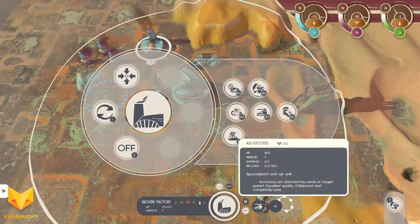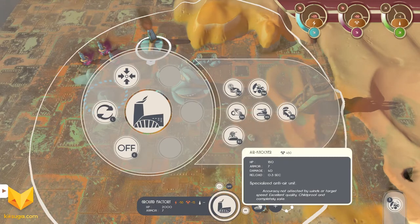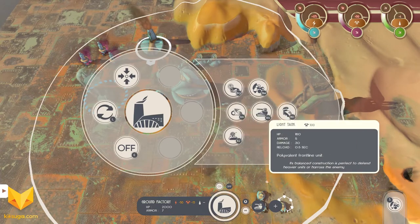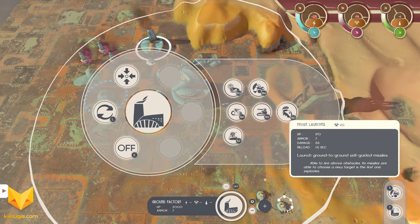We'll have our engineer get started on an air factory, because we're going to need that. We don't have a ton of units — we have missile launchers, light tanks, buggies, and air units. Engineers are building, diplomats are scouting. Buggies are light and fast; light tanks have a small amount of HP but are good at attacking.